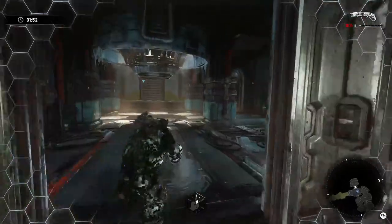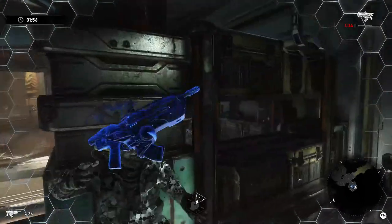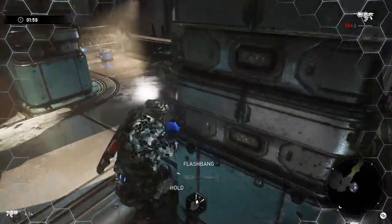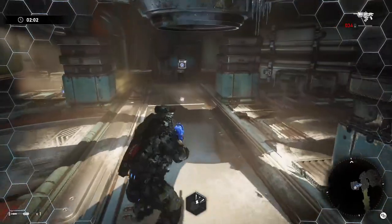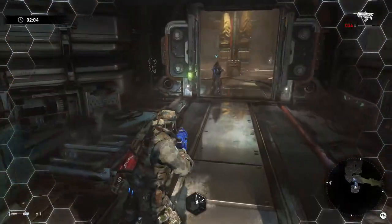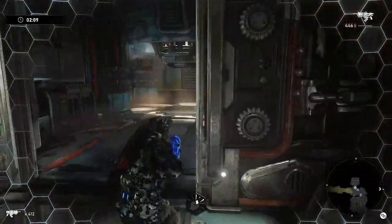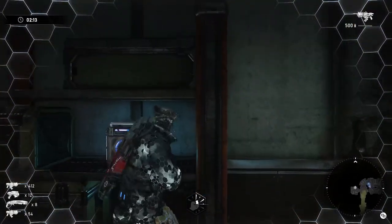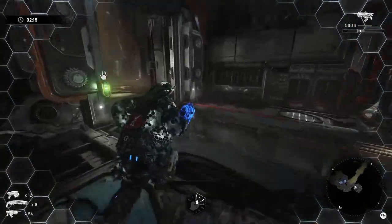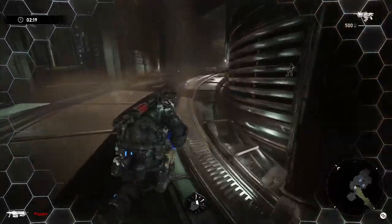We're going to skip the safe room since there's nothing too fancy — just a little bit of ammo to pick up. As soon as you come out of that safe room, you'll have an ammo room on your left with some better weapons and more ammo. Everyone should come in here and stock up as much as they can, making sure your Infiltrator is topped up with the Gnasher and everybody has at least flash grenades if not shock grenades.